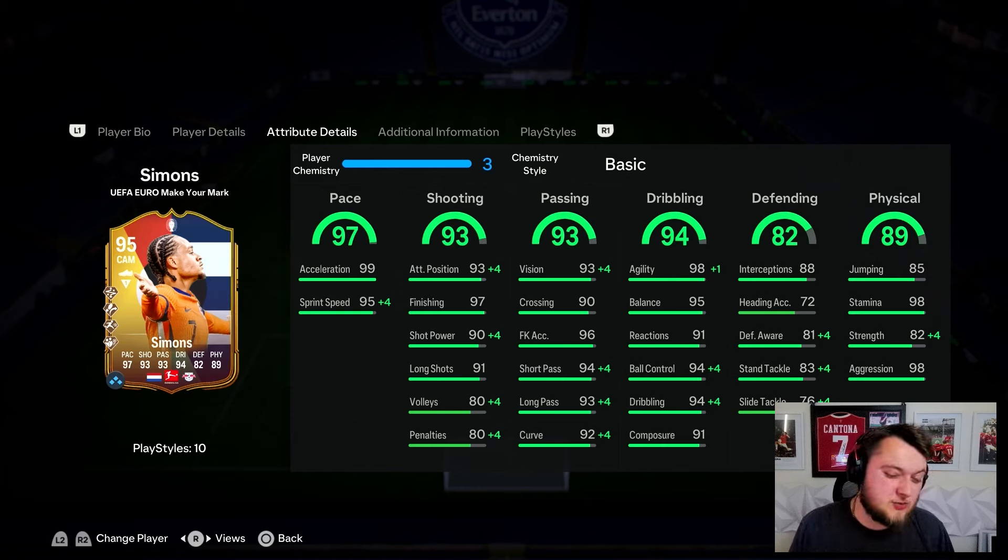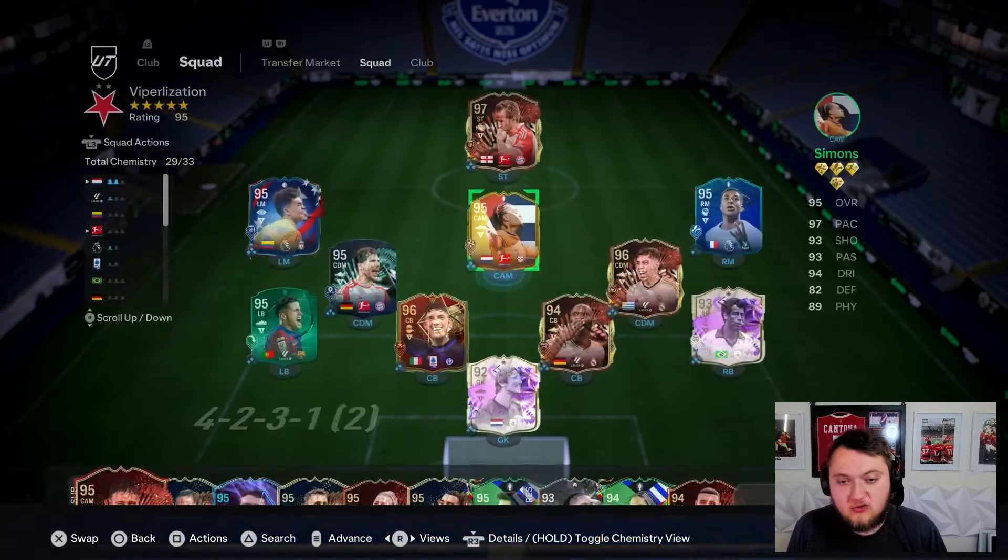Defensively he's okay as well - good interceptions, okay defensive awareness and stand tackle. He really does suit that right centre mid role on the 4-3-2-1. But his attacking stats are so good that you kind of want to play him a bit more advanced than that. He's got 85 jumping, 98 stamina, 82 strength, and 98 for his aggression.